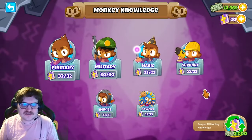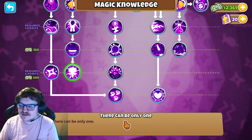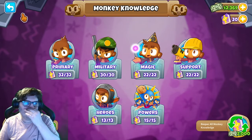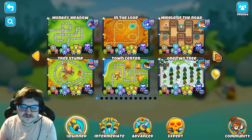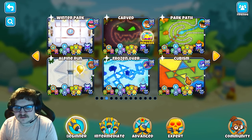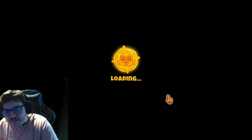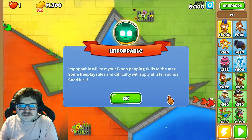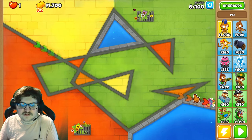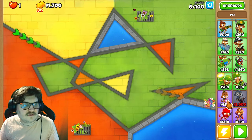The first thing you will need is Monkey Knowledge in magic — the one named 'There Can Only Be One.' After you have got this, you are ready to begin with the most powerful tower ever created in the game. I recommend using it on Cubism on Hard in Impoppable, and I'll show you why you should do it in Impoppable and not an easier mode later in the video.